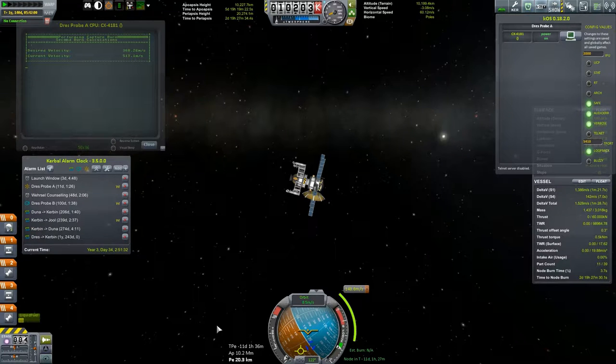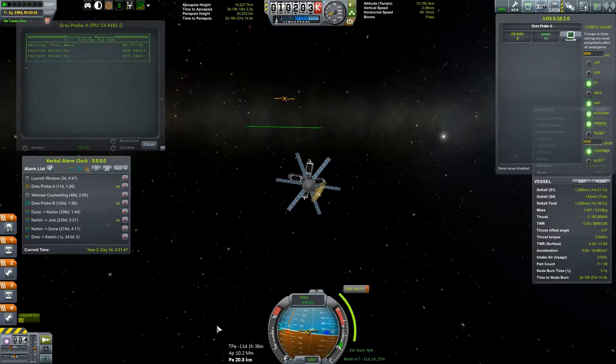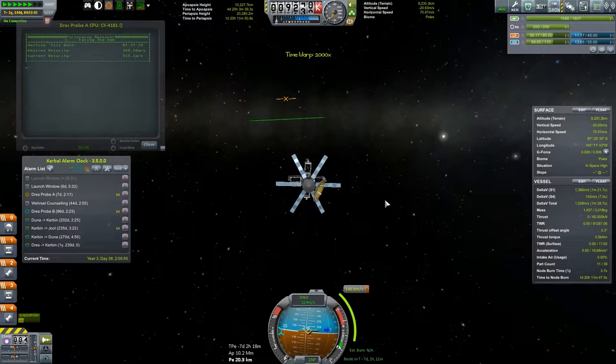We're not going to be launching anything anytime soon, at least not this episode. Still waiting for it to face the sun. There we go, facing the sun now. When it finishes rolling we can warp. We will rely on the alarm clock to do that. And this is a part where we have to keep an eye on this — we go here, it fills up, we go here, it goes down. Up, down, down. Really weird.